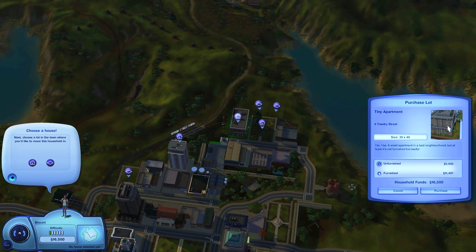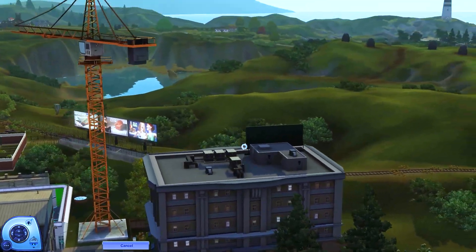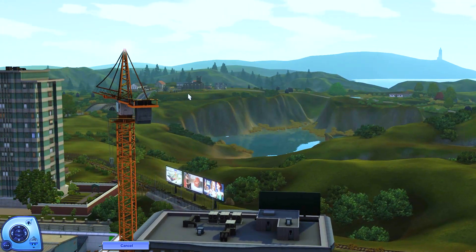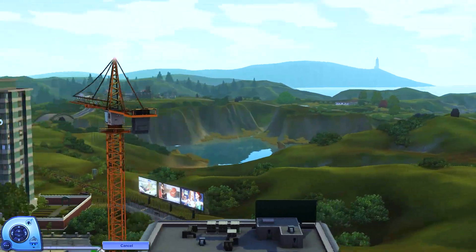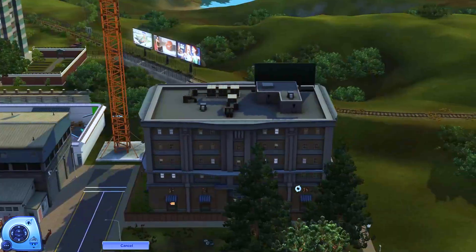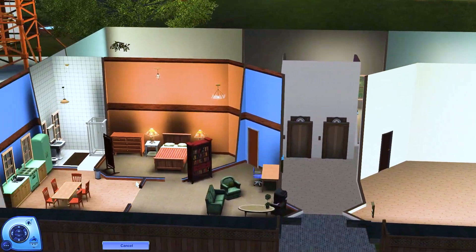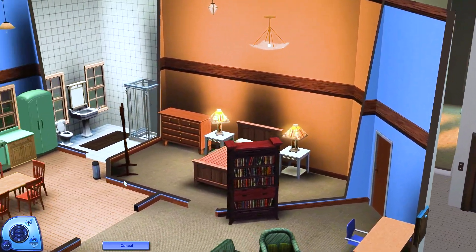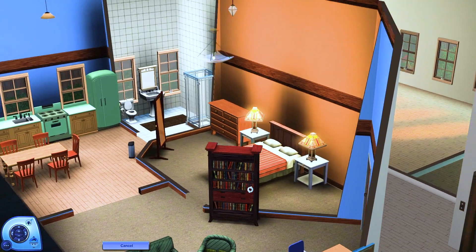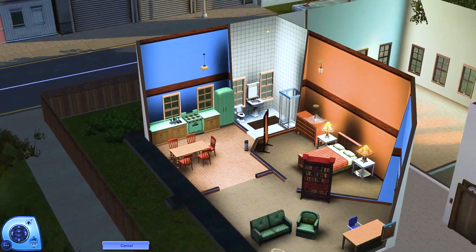Here's the next one, the tiny apartment. Here's your view — I can see some lighthouses, there's some ponds, there's the country land, but you're still in the heart of downtown. You're on the ground level and it's a cute little starter apartment. You have your living room area, your kitchen, your bathroom, and your bedroom.